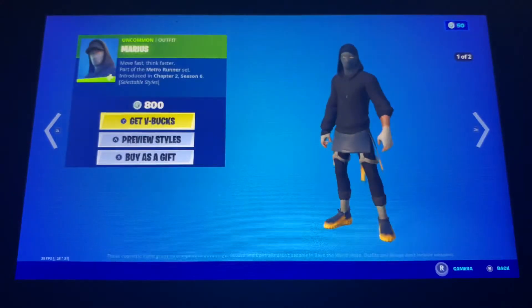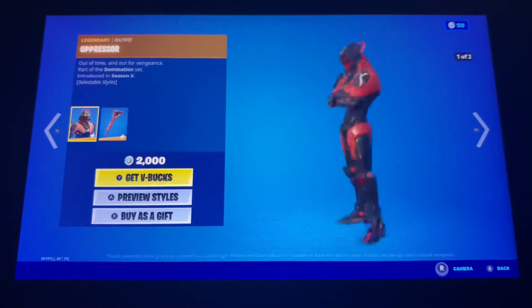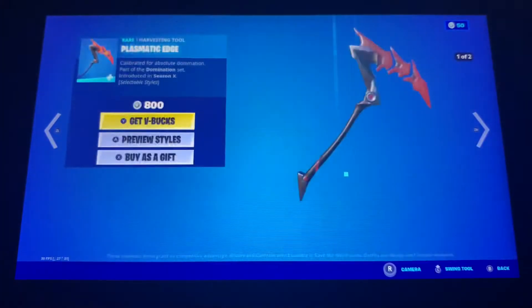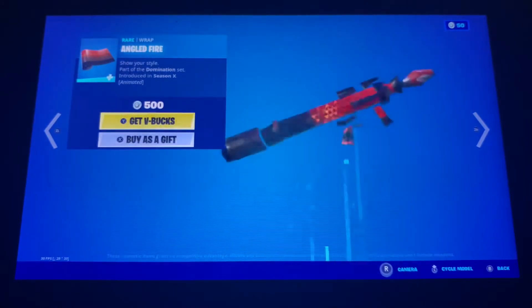Marius is back with 2 head styles, Oppressor is back with 2 head styles, the Backblade Exospy, the Cosmetic Edge is also back with 2 head styles, and the Angled Fire Raft is also back.